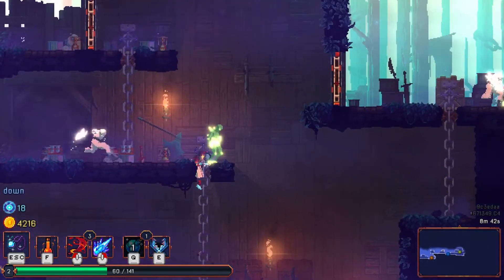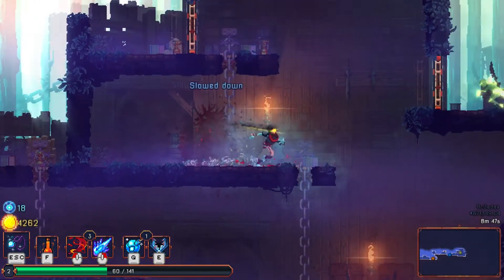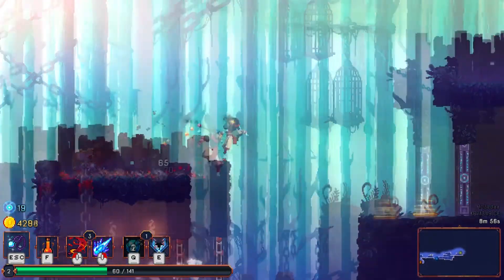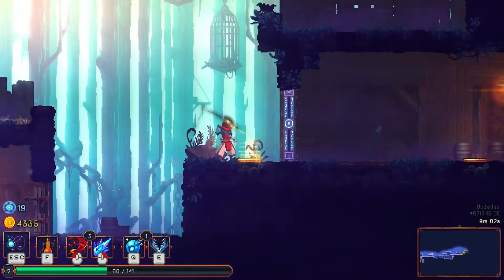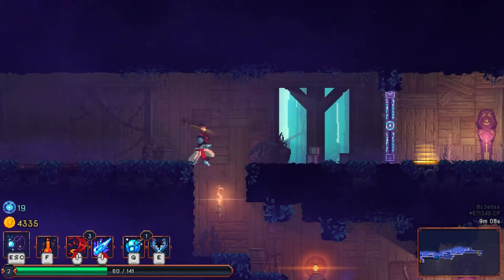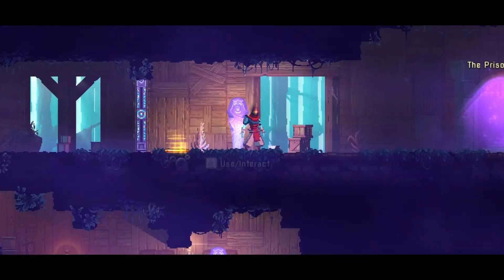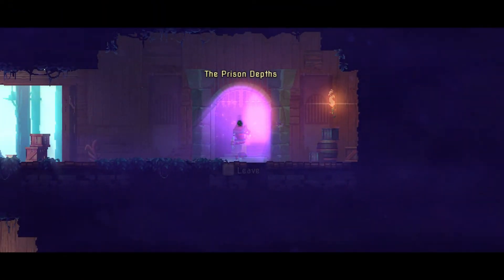I hate not having my grenades available. There's a thing there when those birds are around — I hate those birds with a fiery passion. The blood sword is nice, it makes them bleed. Now that I have the teleportation rune I can use that to get over here. Oh, the prison depths — okay, so this is a new location. I'll do that instead of the ramparts. As you can see, you can access different areas depending on the equipment that you have.